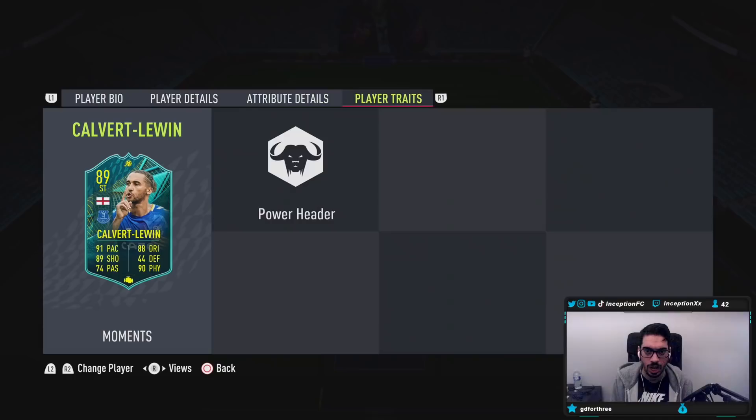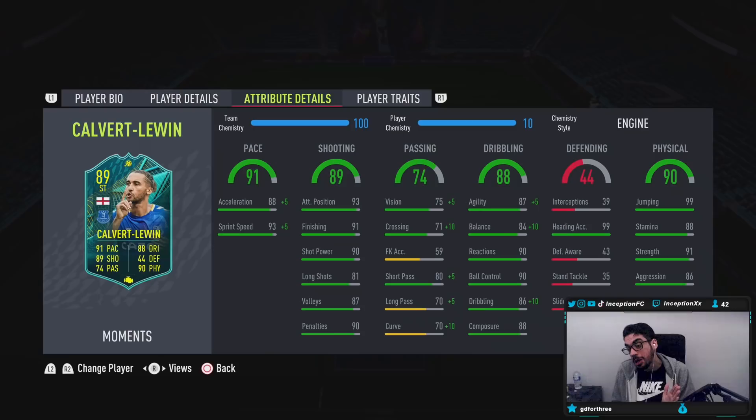For in-game player traits, he has the power header trait, which can be helpful in certain situations, but heading isn't necessarily a huge thing in FIFA nowadays. However, he is pretty tall and has 99 jumping with 99 heading accuracy, so it could be okay. Base card stats for pace is at 88, boosting up to 93. Shooting inside the 18 yard box should be decent; outside, not so much with the 81 long shots — those could be more inconsistent.